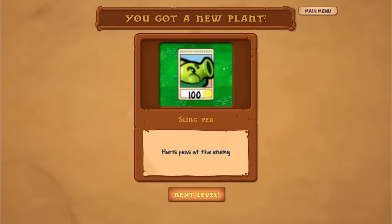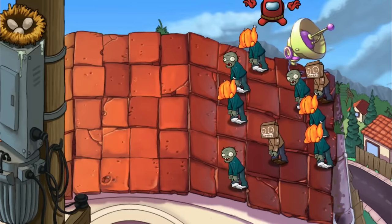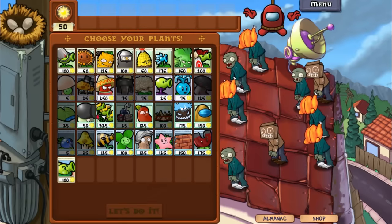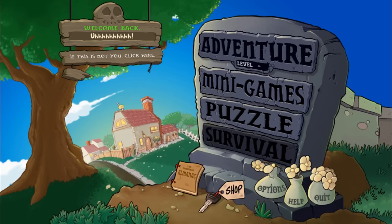We don't have Cabbage Pull anymore. Sling P hurls peas at the enemy, and we are on the good old roof. I have an Among Us bungee zombie — that's gonna be fun. Well, that was pool and fog in Plants vs. Zombies — always a great game. Hope you guys enjoy! If you did, wish to like the video and subscribe. Let me know in the comments what you thought. I'll catch you guys next time, bye bye!